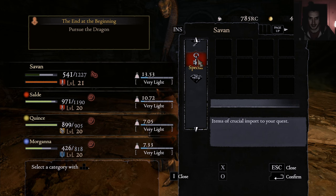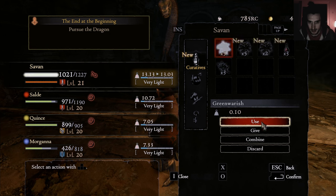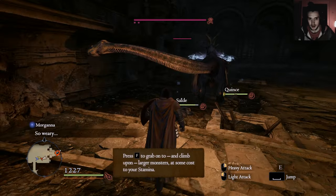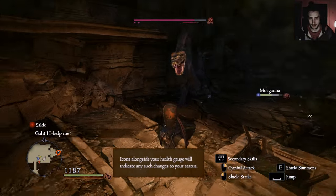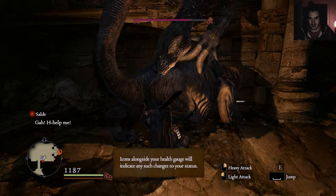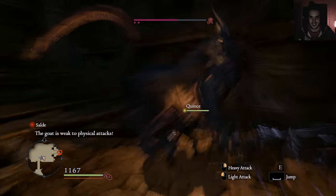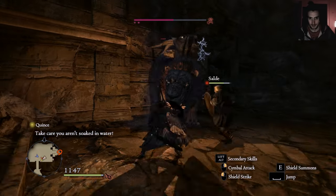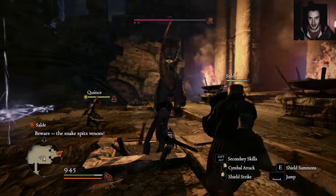This is the Steam version, all on PC — that's why modding is a thing. I don't think I'm gonna survive this. Oh yeah, that makes sense — pauses to recover stamina. How fused is that? Are they climbing it? Quick, physical attack! Magic, magic! I blocked it, I swear. The snake spits venom — oh shit.